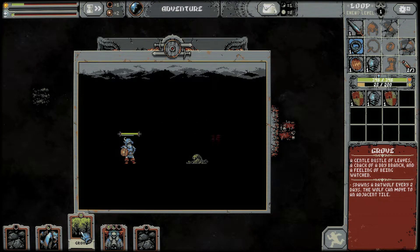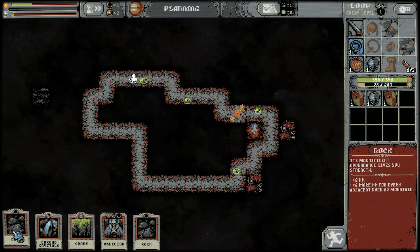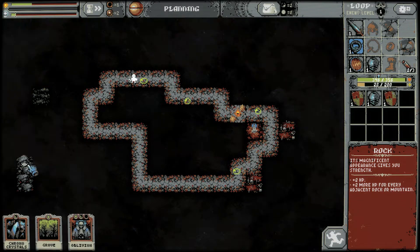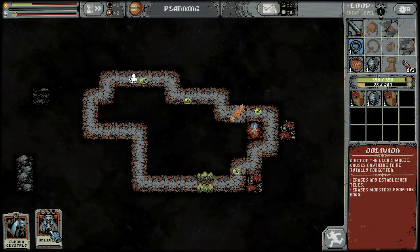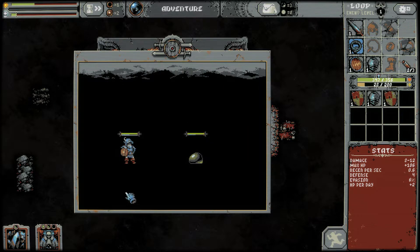We have a grove — spawns a rat wolf every two days. Oblivion erases established tiles. We'll hang on to that one for now. We have rocks, so let's get the rocks started, get some HP building there. We got that grove, let's put it here for now. We have oblivion — erases established tiles and can erase monsters from the board. We'll hang on to that for now, and then we have the crystals — let's hang on to that too.